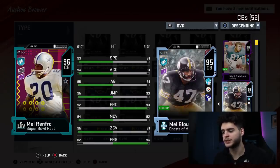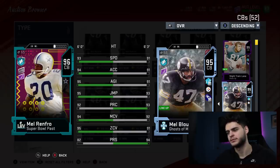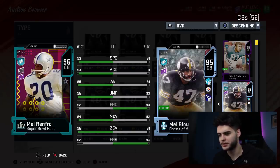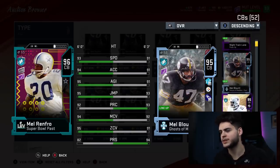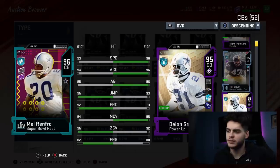Now let's compare him to his counterpart Mel Blunt — he blows away Mel Blunt almost everywhere. The press is really the only thing that hurts him. Compared to Deion Sanders: less speed, less acceleration, less agility, better jump, better play recognition, less man, better zone, similar press. I'm telling you, this is a slower Deion Sanders. That's all it is.